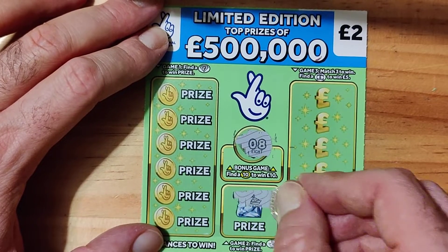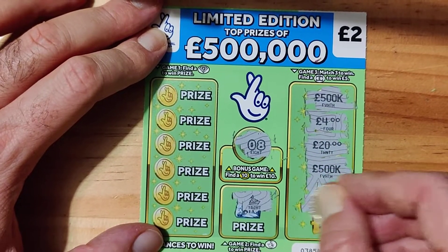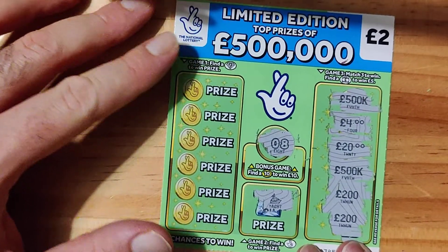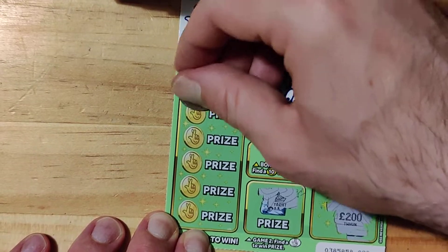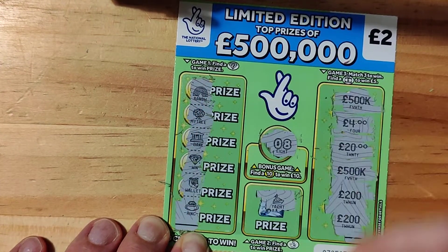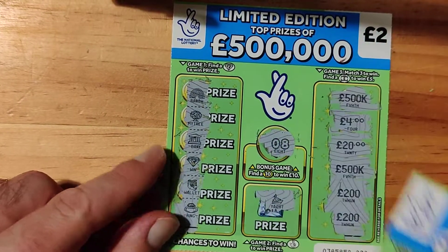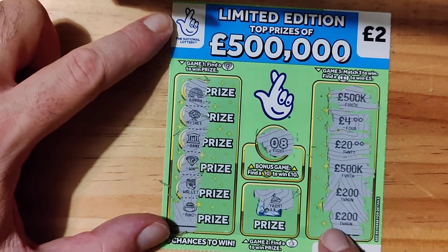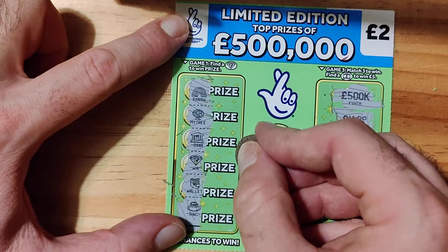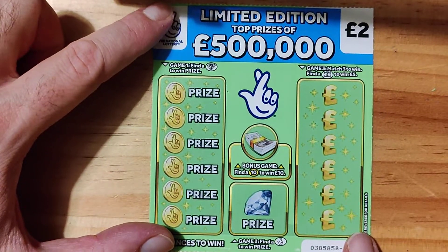Number 8, the yacht again. 500k, 4 pound, 20, 500k, 200, 200 - so no win. Rainbow, money tree, bank, win, wallet, and ring. We've got another win in the same place, I believe. Yep, win in the same place. Let's see if we can win more than £2. We have £4 this time - it's a bit better than £2. As I said, every little helps.